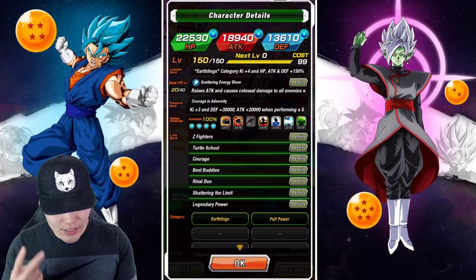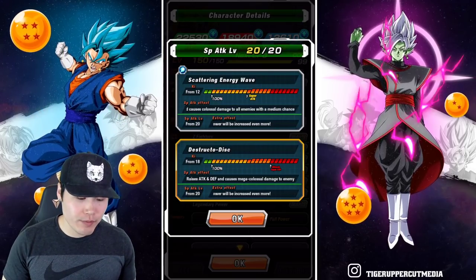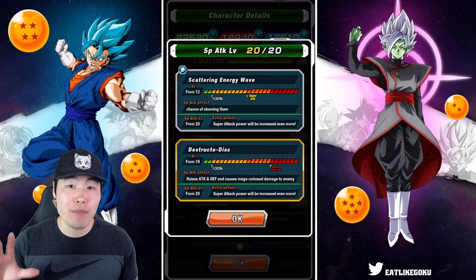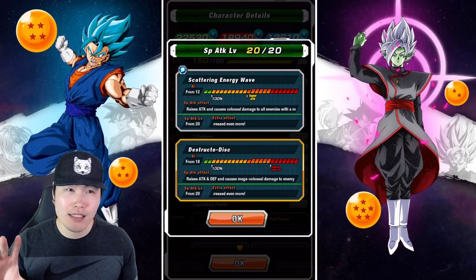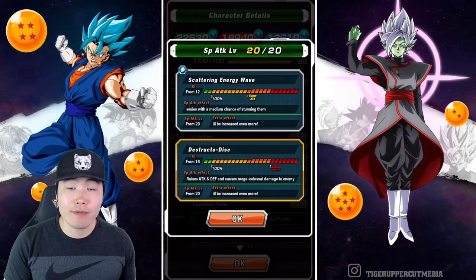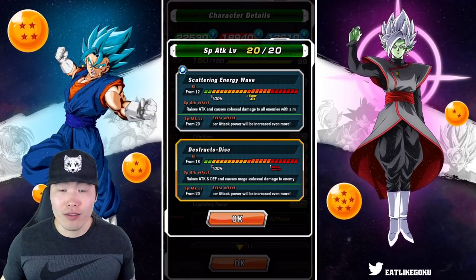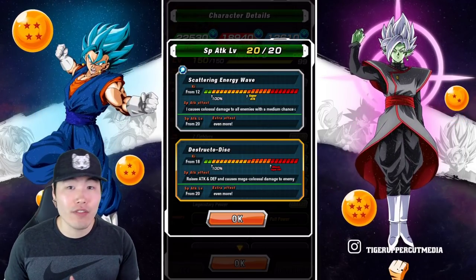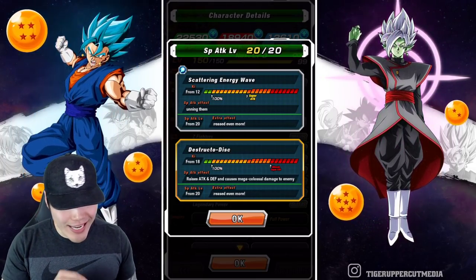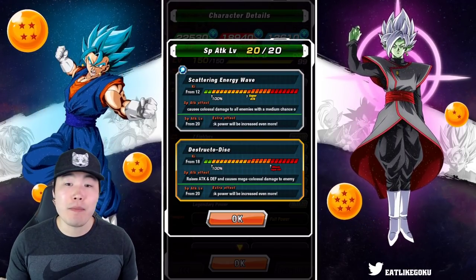Moving on to his super attacks — he's got two. The first is Scattering Energy Wave, the 12-key super, which raises attack and causes colossal damage to all enemies, with a medium chance to stun them. Medium chance is about 30%. This is a big reason why he's so good for the World Tournament specifically, because he attacks all and has a chance to stun. His 18-key super is Destructo Disc, which raises attack and defense and causes mega colossal damage.